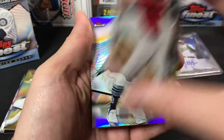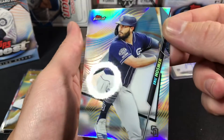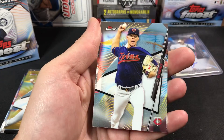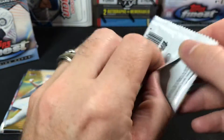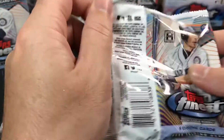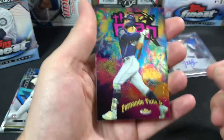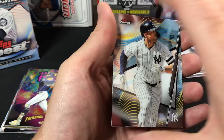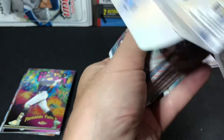JD Martinez. Kris Bryant. And looks like we have an Eric Hosmer refractor. Uli Javier and a Berrios. Last pack. I'll try to speed it up just a little bit. Got a nice Rhys Hoskins. Finest First of Dustin May. We got a nice The Man Tatis Jr. — nice one to get. Giancarlo Stanton and a Tim Anderson. That was our first mini box — let's go ahead and rip into the second one and see what other goodies we can find.